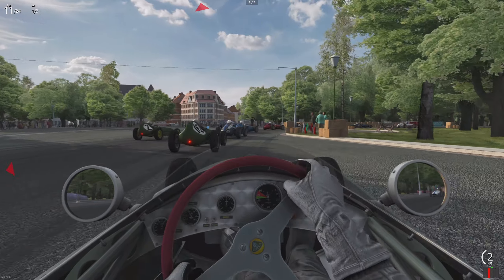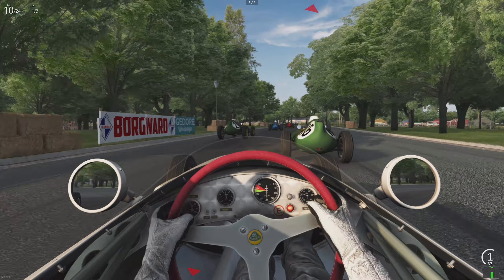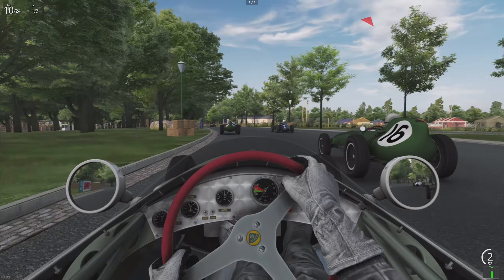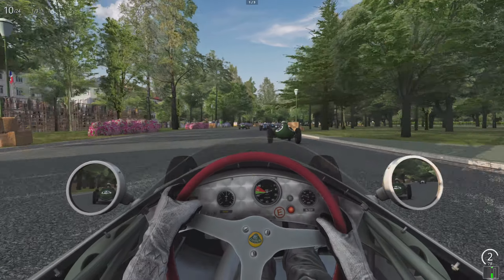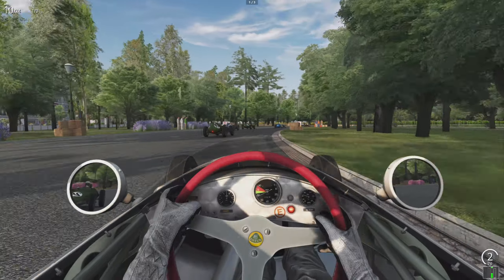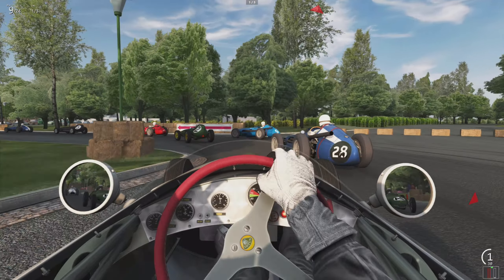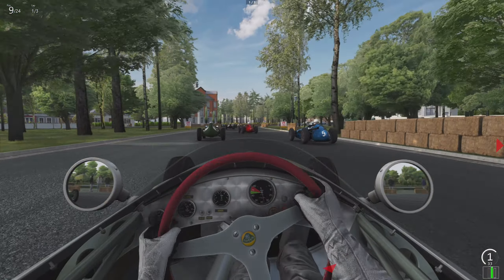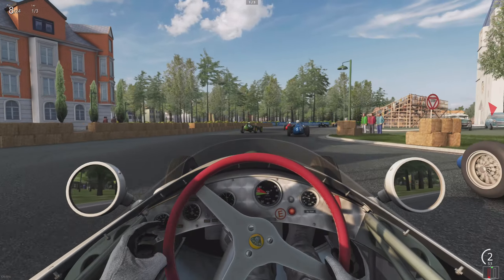Just really well done, as I try to slow it down here for this corner that's caught me a couple of times today during my racing. I chose to drive some of these 1950s Grand Prix cars around here, which is definitely a real challenge. Look at these flowers on the left — just looks amazing. I get it down to speed up the inside, moving up some places. The building on the left looks fantastic — one of the better-looking ones, I think.